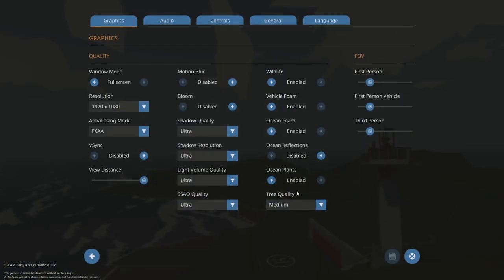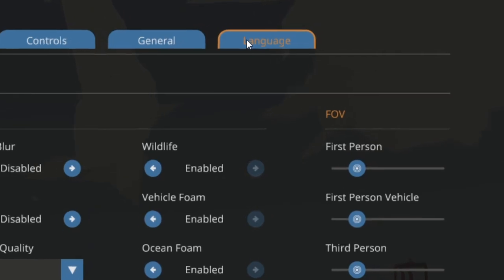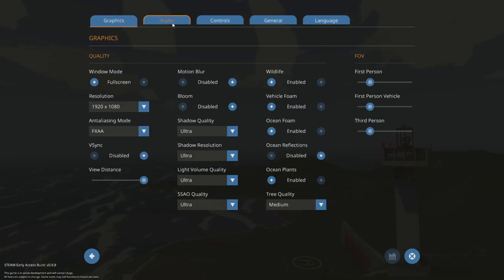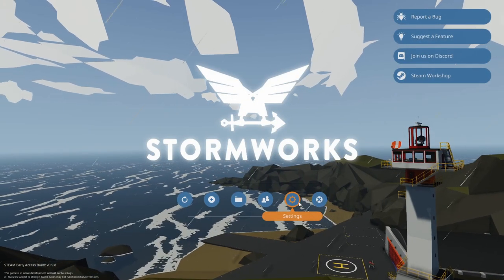If you are having any problems with the language, you can click the language option in your settings. And if you do need to change around graphics, audio controls, or just other general things, all of that will be found in your settings tab.